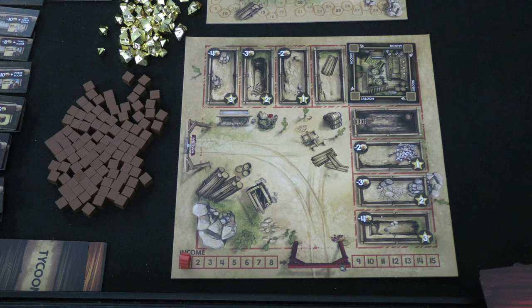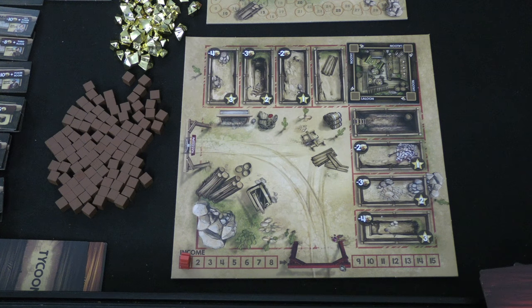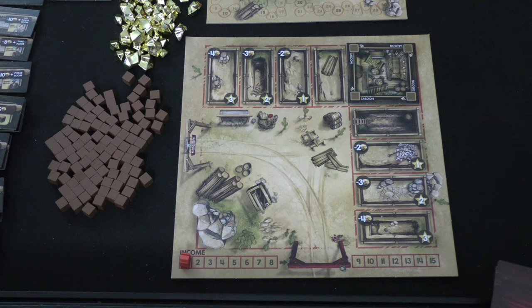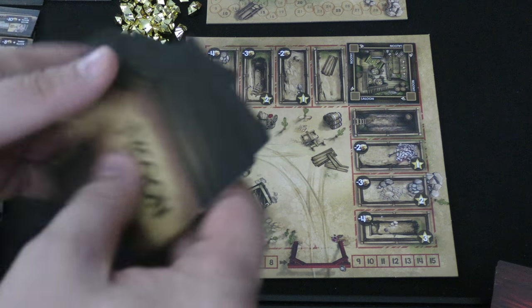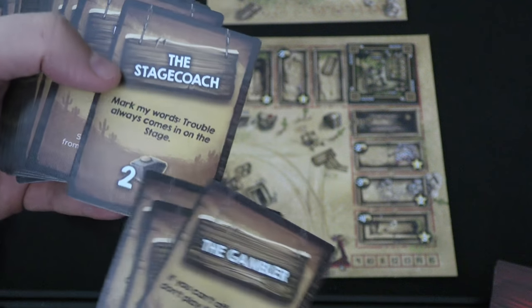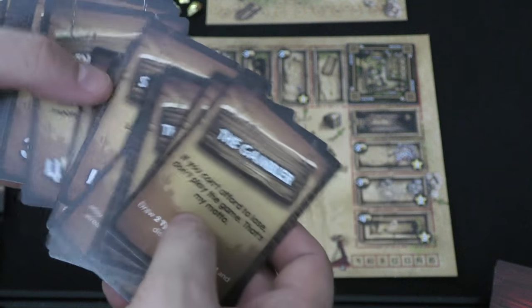After you get your income, you can take one tycoon action. There are various different tycoon actions that can be taken over the course of the game, and they're pretty simple. One could simply be to take two gold. Another could be to draw two tycoon cards. There are many different tycoon cards, and you can play one as an action too. A tycoon card might give you eight gold but everyone else gets two, or this one just gives you six gold, or lets you build some buildings. Some give you supplies.